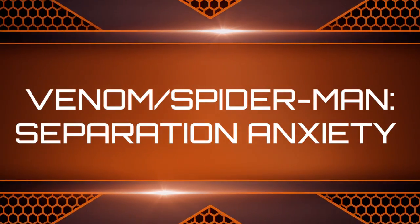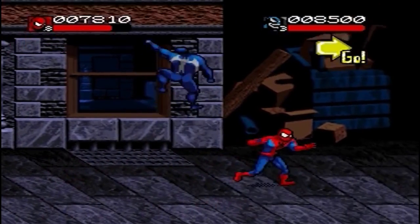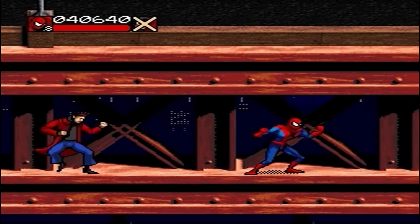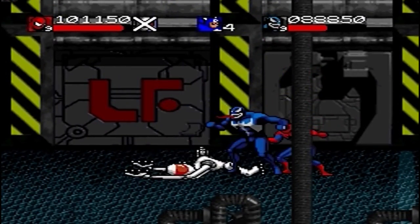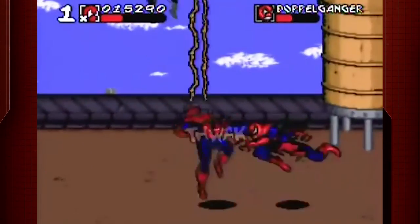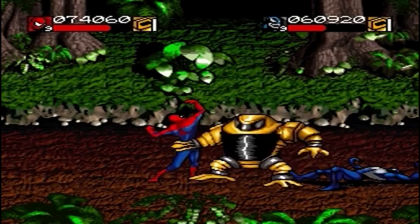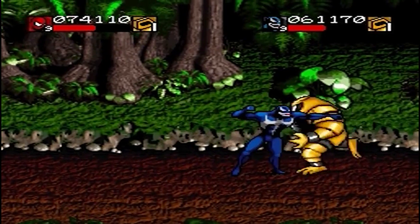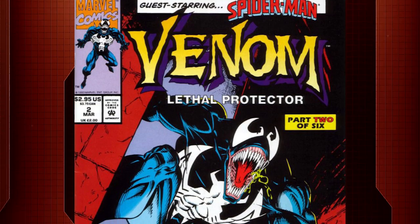Venom/Spider-Man: Separation Anxiety. Both Spider-Man and Venom have had their fair share of battles and instances where they were forced to team up. One of their greatest tag team ventures was in the Sega Genesis game Venom/Spider-Man: Separation Anxiety. Don't let the strange title fool you — the game is a fun romp to play and features a lot of classic Spider-Man action. What many fans don't know is that Separation Anxiety is actually a sequel to Spider-Man and Venom: Maximum Carnage. The first title was a big hit for the Genesis console that fans still love to play today. The sequel delivers much of the same action as the odd couple duo can team up on screen and do battle together against a bunch of villains. For fans of the comic books, you can follow the same storyline featured in the Venom comic book miniseries entitled Lethal Protector.